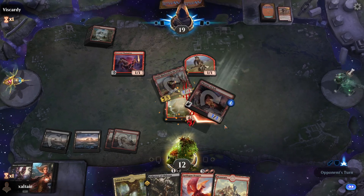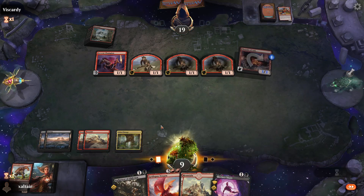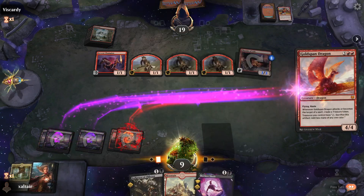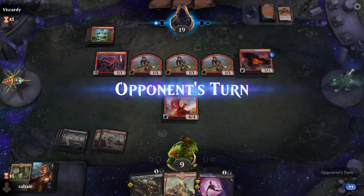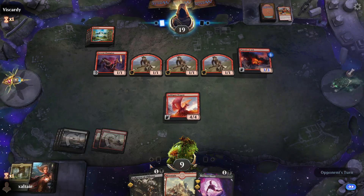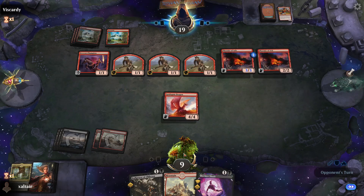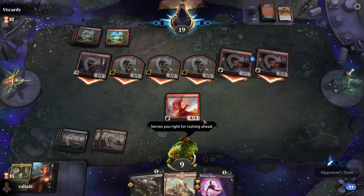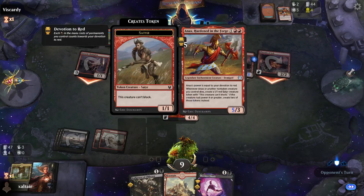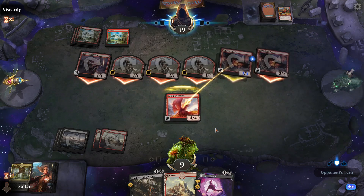Looks like they never play mono red optimally — they could have been taking two more damage but they didn't. If they have Embercleave it's not gonna matter, and this guy can't block so we have to block the phoenix with the dragon and then bring back the giant and hope to gain some life. Oh no they have another phoenix.